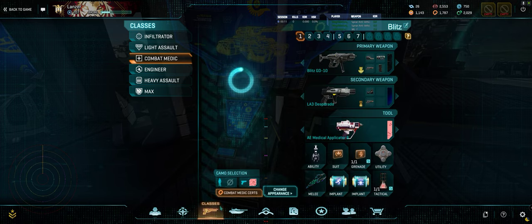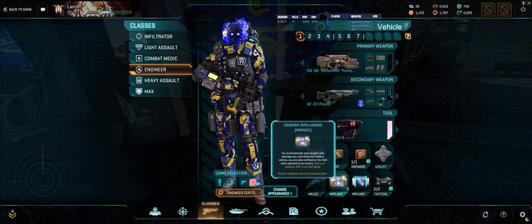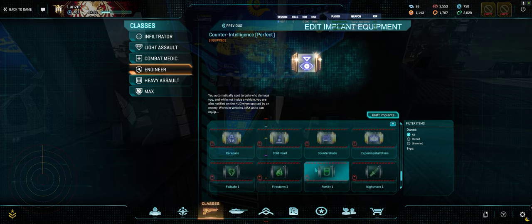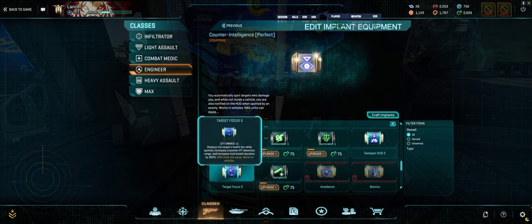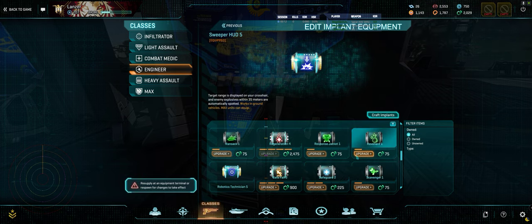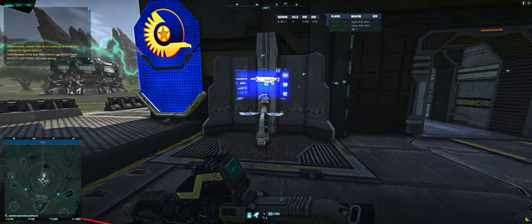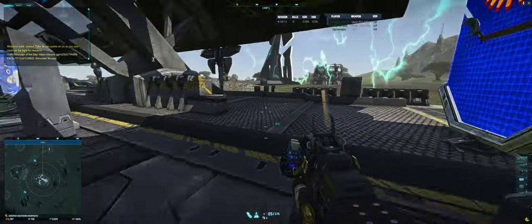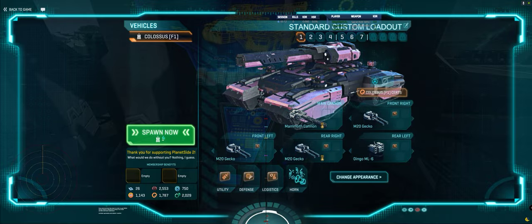As far as what I'm gonna wear, Counter Intel is probably good. Although this might be a good spot for Sweeper? Yeah, let's check out Sweeper, let's try that. Let's equip. There we go. And let's roll.